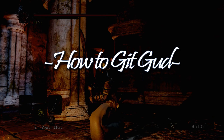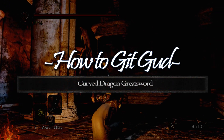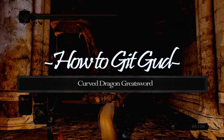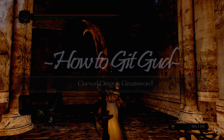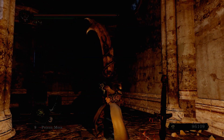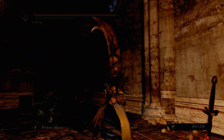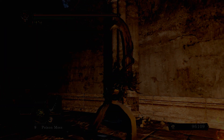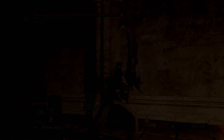It's Scott, and welcome to the very first episode of How to Get Good, today featuring the Curved Dragon Greatsword. This is going to be a series with as many parts as there are weapons in Dark Souls 2, or at least that's the plan. Basically in each video I'm just going to quickly go over a lot of easy-to-use tactics that you can use in PvP, and basically overall how to be better versing players with the weapon that the episode is currently about.